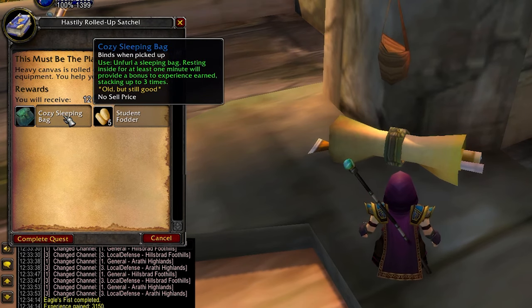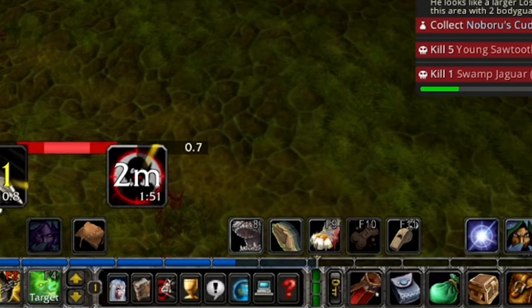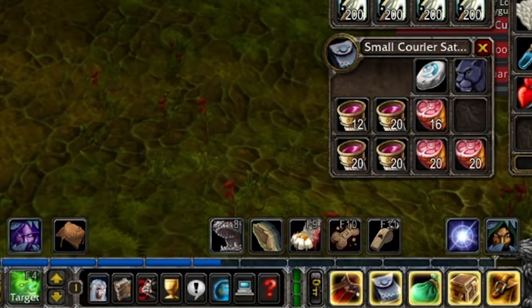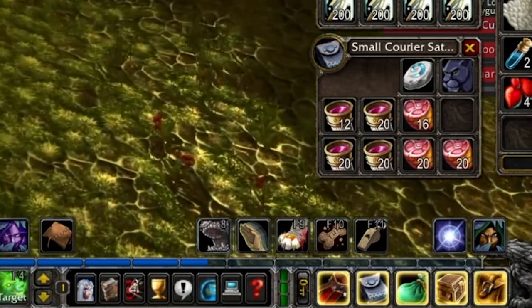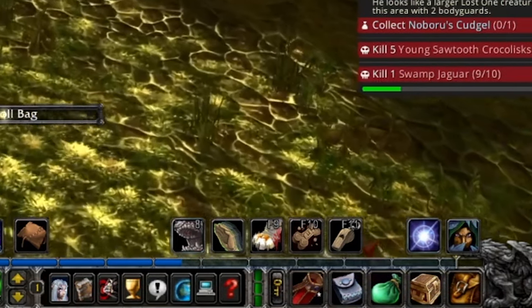Each of the student fodder items give a bunch of rested XP instantly. I don't know if these will be usable in phase 3 — I have a feeling that Blizzard are going to nerf them somehow — but either way, if you've done this quest post level cap, put them in your bank, and maybe you do get lucky and can use them next phase.